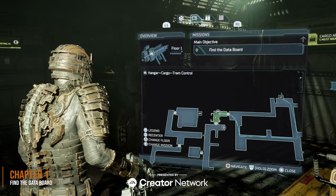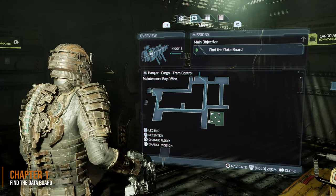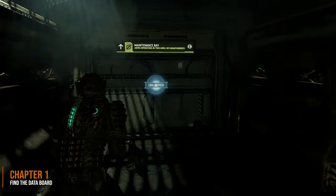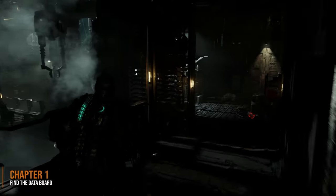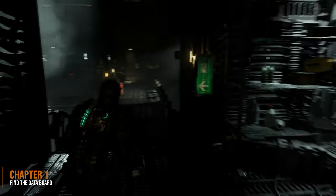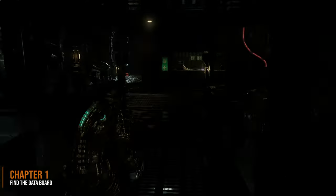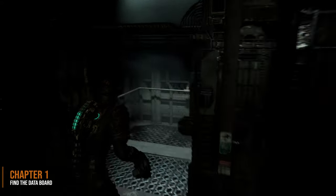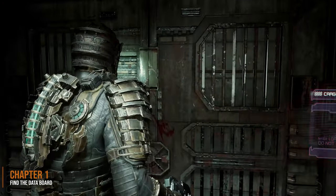To see the alternate ending in Dead Space, you simply need to collect all 12 marker fragments in New Game Plus. We're going to find the first one here in the Maintenance Bay office in the first chapter. When you enter this room, you're going to see the office that doesn't have power. To unlock this, just go take the elevator lift at the end here and interact with the circuit breaker, then return to that room and we can find our first marker fragment in there.